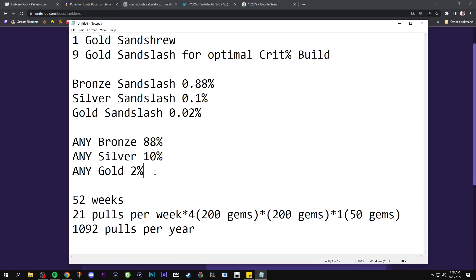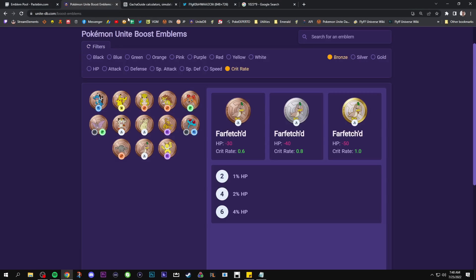That's a very predatory system. It not only makes you feel like you have to pay to get more when you're playing a lot, but it also creates a sense of responsibility to come play the game because you need to use your energy before it resets on Sunday — or Monday UTC at midnight. That is the biggest issue with this emblem system.